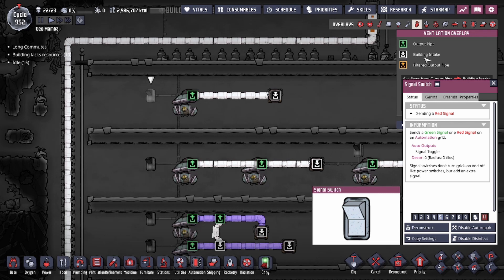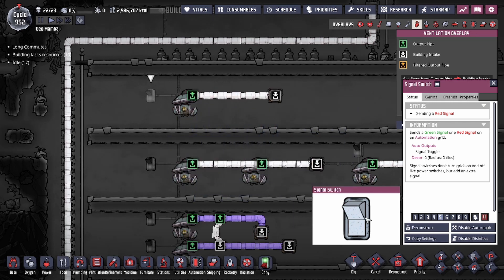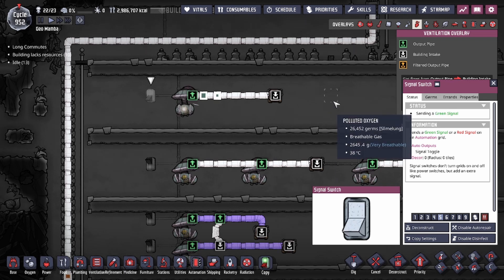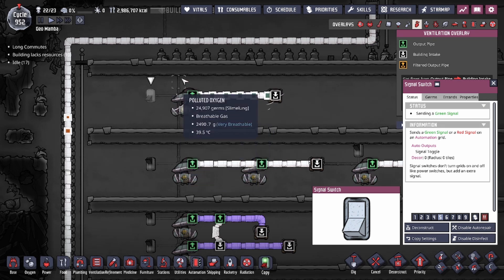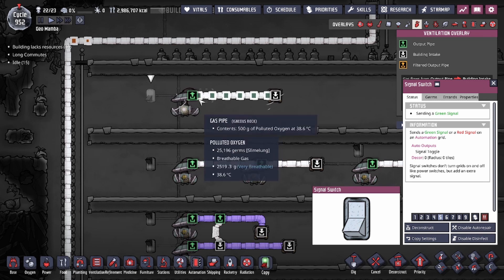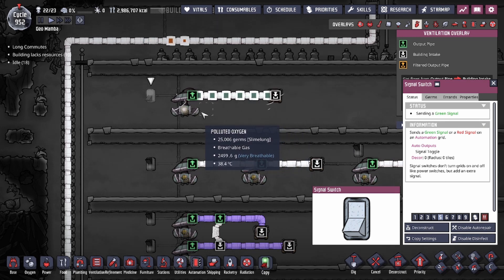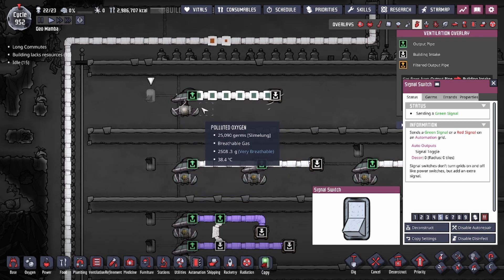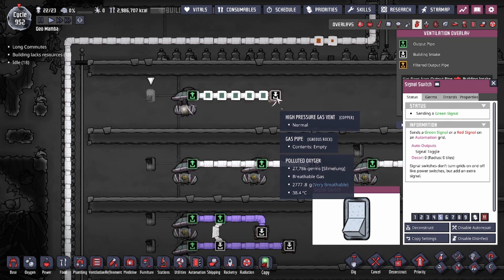For the pipeline basics we'll talk about how things work, go over outputs and building intakes, and how variations work with each other. Our first setup is a gas pump connected via pipeline to a vent. Once turned on, the gas pump moves gases along the pipeline to the building intake. The output pipe in green is called a producer — it produces the contents of the element onto the respective lines — and this feeds into the building intake in white, which we call a consumer.